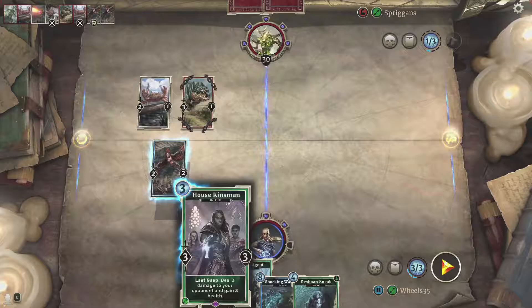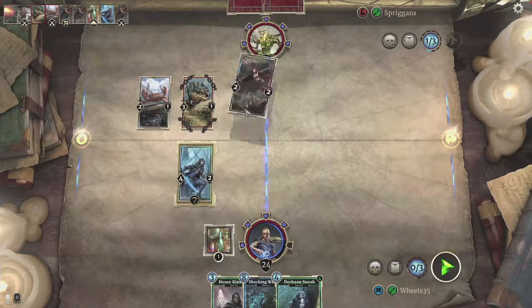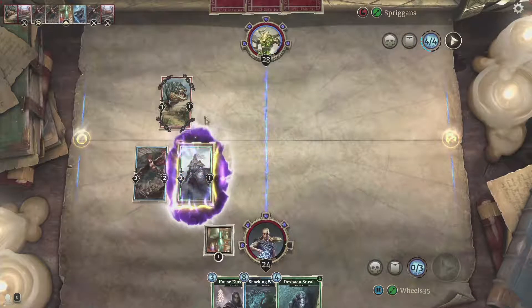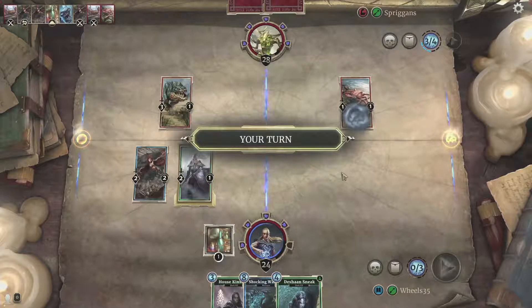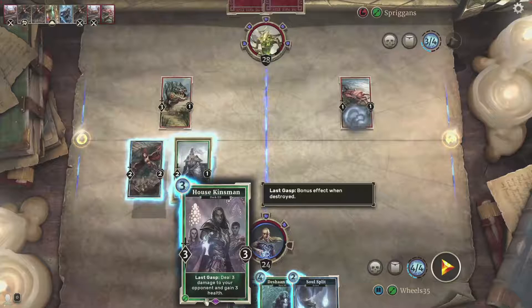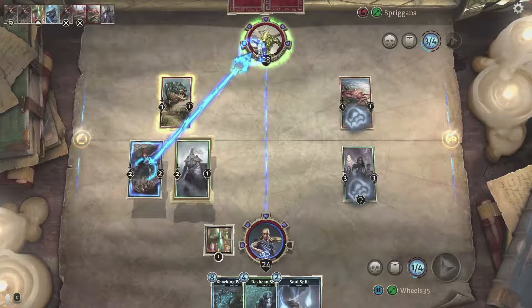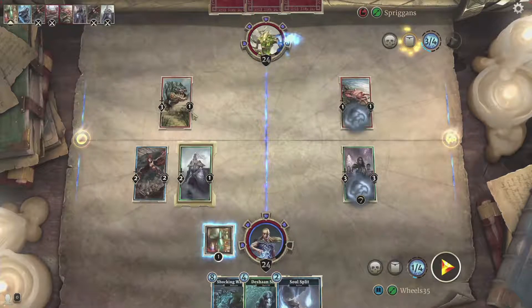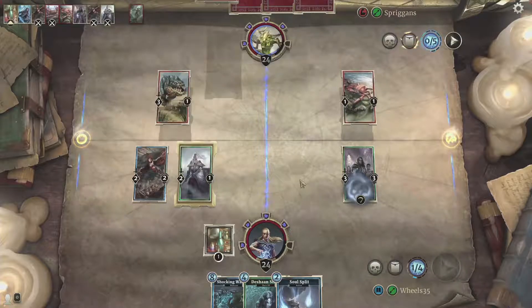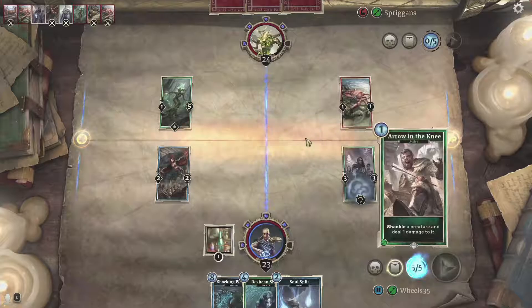I'm going to play this here and shackle that 3-1 — shackle lasts a couple of turns and prevents that creature from being able to attack. I need more magicka to get that guard out. The reason I brought this guard out is it will summon a 2-1 when it gets attacked, giving me an extra guard for another turn. I took the damage there instead of attacking mainly because when he does attack me I'll kill him anyway since he only has one shield.